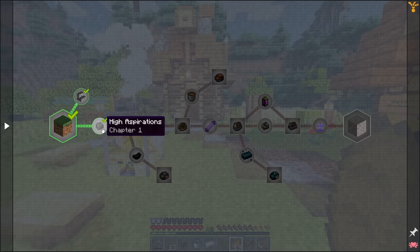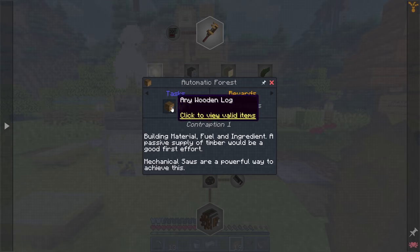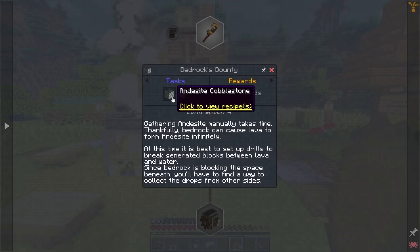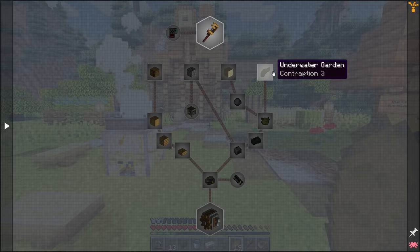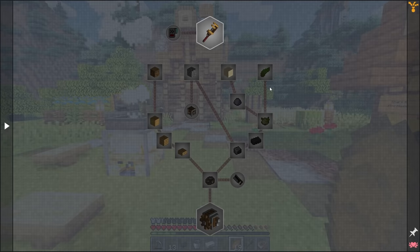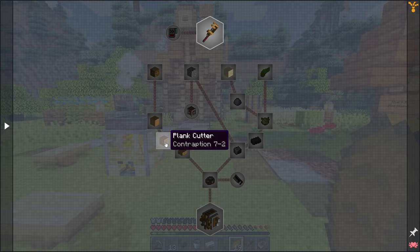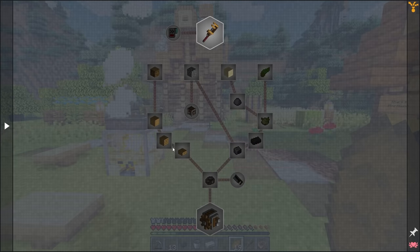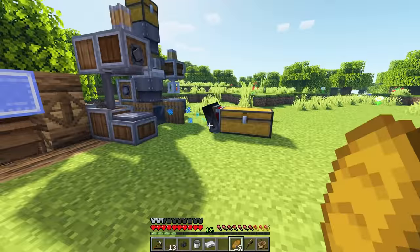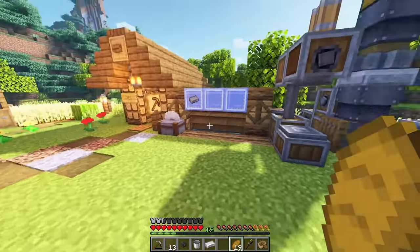What was unlocked right here was High Aspirations. We eventually need to get ourselves a wood farm, an andesite farm, a sand farm, and an underwater garden for kelp. We also need to automate the stripping of logs, cutting and turning them into planks, and so on. This is going to be really helpful for creating a lot of cogs and things like that later on down the road, which we are going to need a bunch of.